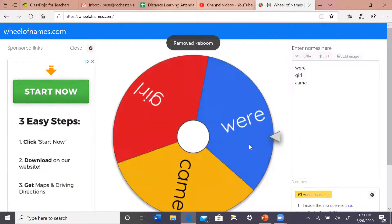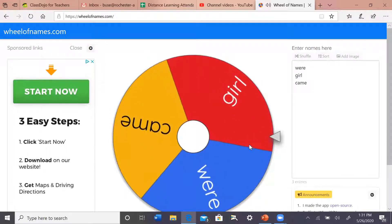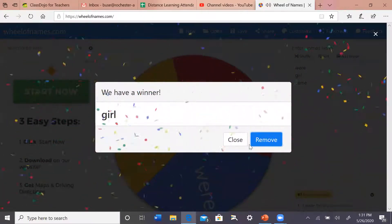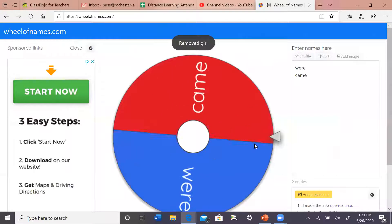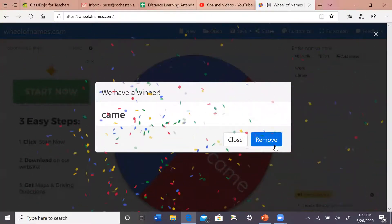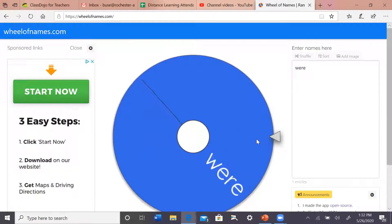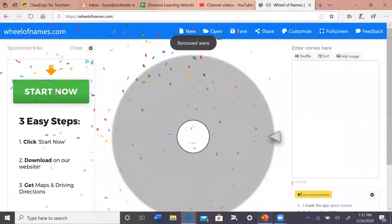Let's just do these last three words. If you get all three right, you get three steps. Shout it nice and loud — the word is girl. Awesome! Two more — the next word is came. Awesome job, guys! Last one — we know the last word is going to be this word. The word is word. Awesome job, everybody!